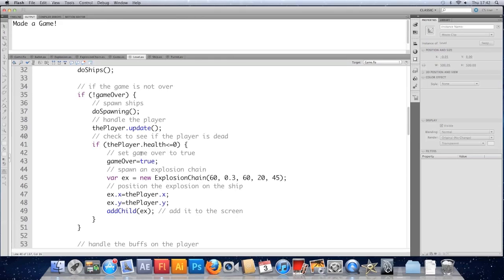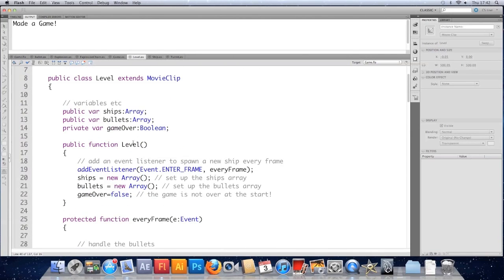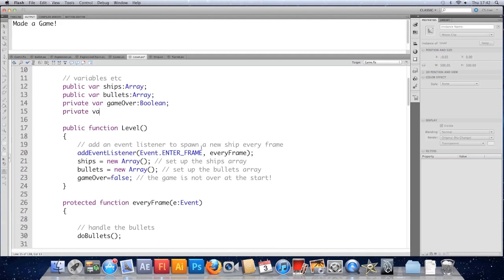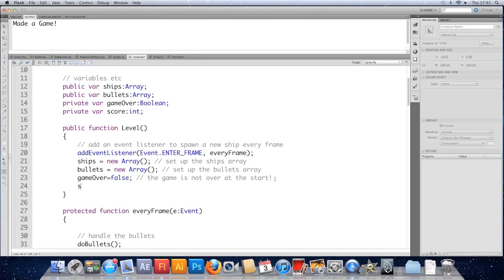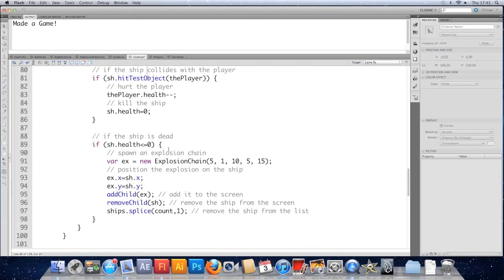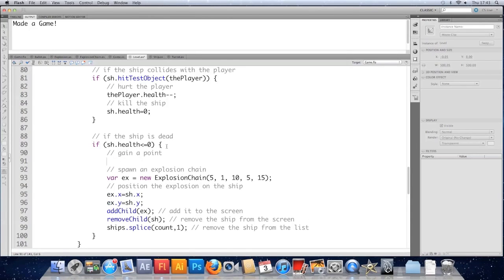Fairly happy with that. This video is probably going to be quite short in comparison to some recent ones. I'm just going to keep track of score. So in the level I'm going to have a private variable for score — for now it can be an int, we might change it later. Set it to 0 in the constructor. And every time a ship dies we'll get one point for now — so when a ship is dead, score++, meaning we get one point.